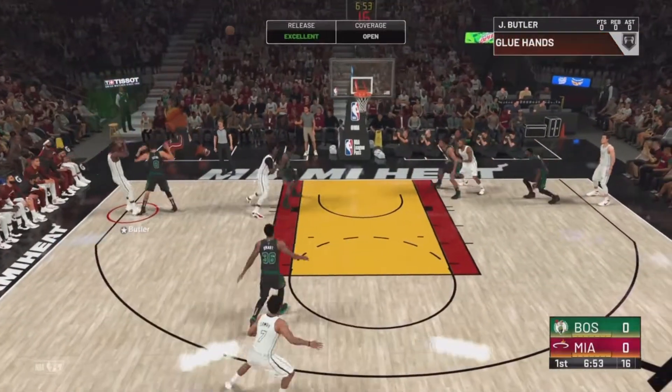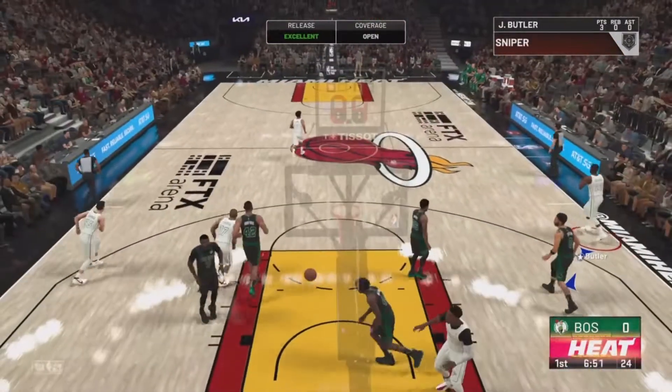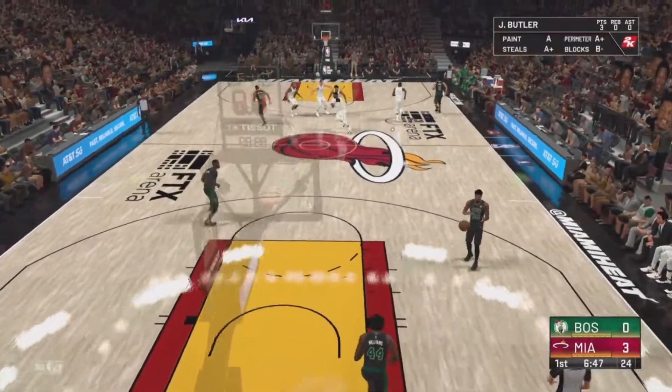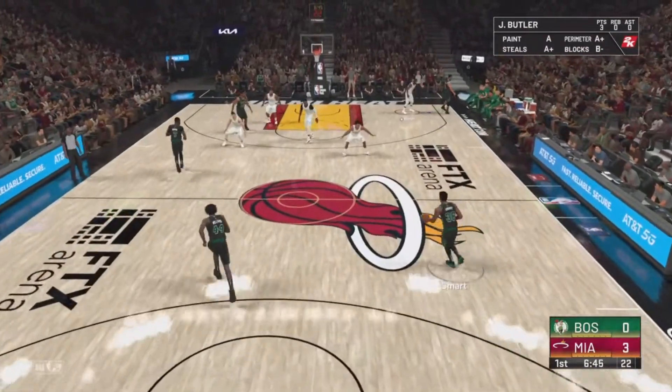Now here's Lowry and the starting group for the Celtics. Smart and Lowry defensive backcourt, Al Horford out there with Jason Tatum, and Williams in the center position.